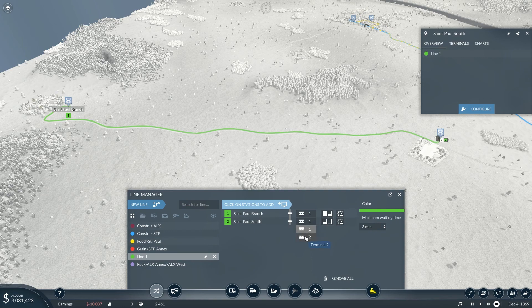One or two — what does that mean? Oh, terminal one or two — that's where you change terminals. I need to do that with the rocks and the construction materials — I think I need to unload the rocks on terminal two. So here I'm going to use terminal two for the planks. Okay, and that line is logs — STP branch to STP South.